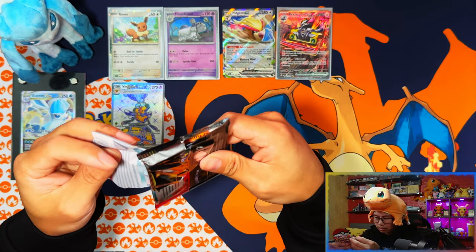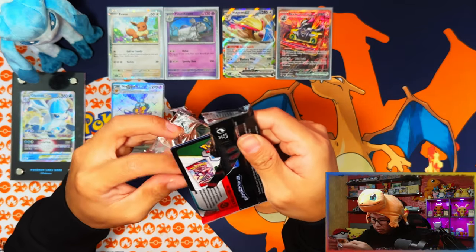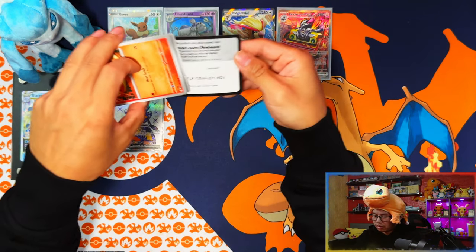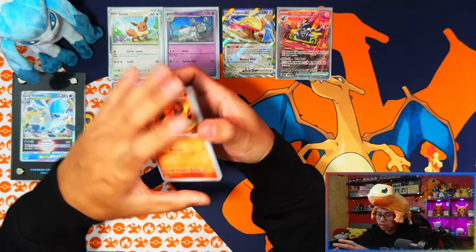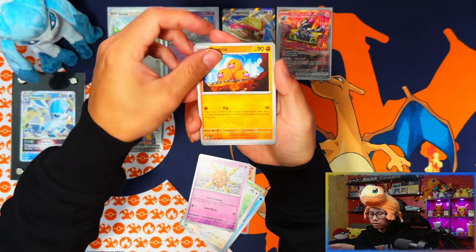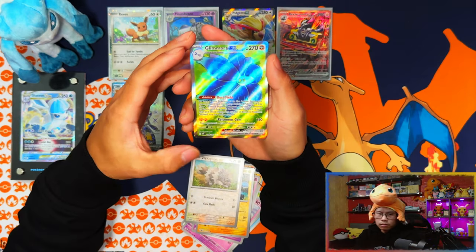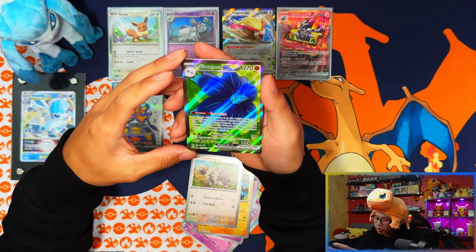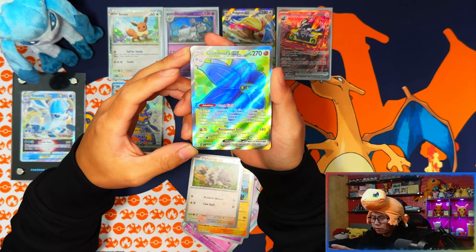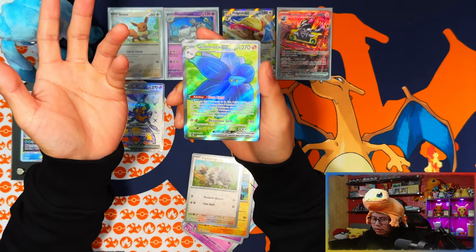Last pack — Charizard pack art on it. What is this? There are like two layers of packaging on this one. I'm already baking in this hoodie. Charmander, Oddish, Finizen... another full art — but disclaimer: it's the Glimora EX full art I've already pulled four times now. Couldn't it have been a different full art?